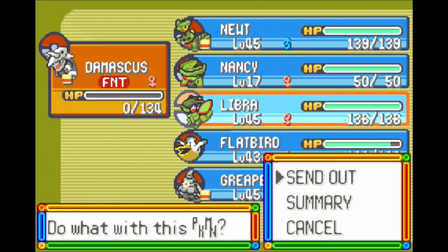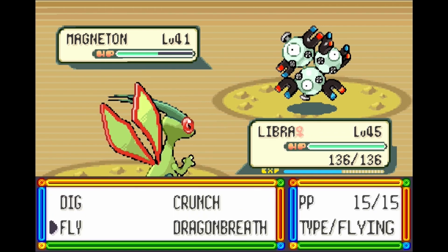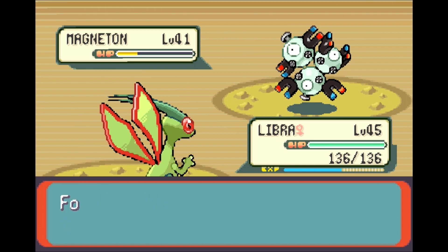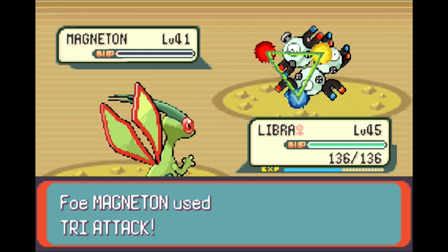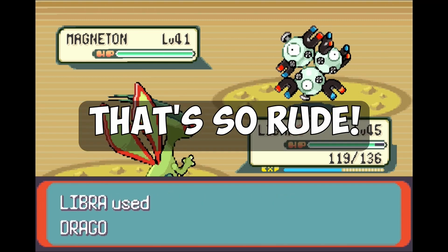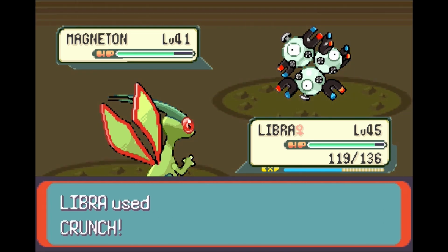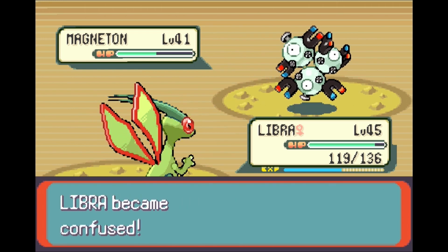What a joke — what an absolute joke! I'm playing by the rules of engagement here, I'm not using items, Wally's not using items, but what a joke. Libra comes in now — the Ground/Dragon type — going to sweep the floor. Libra probably has Levitate so I won't use Ground moves, but I'll Dragon Breath and chop down Magneton's HP a little. Damascus doesn't get exp because he was close to a level up, but we'll make up for it. Try Attack and Facade — oh, using a Full Restore? You jerk! I let Damascus faint.